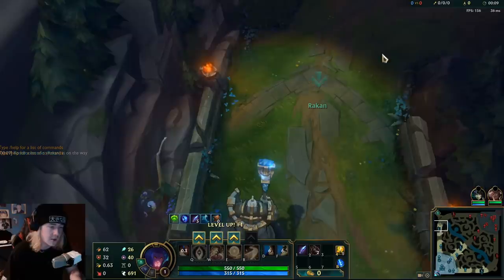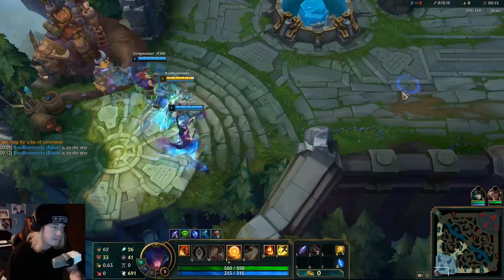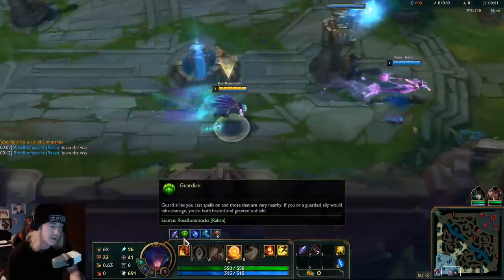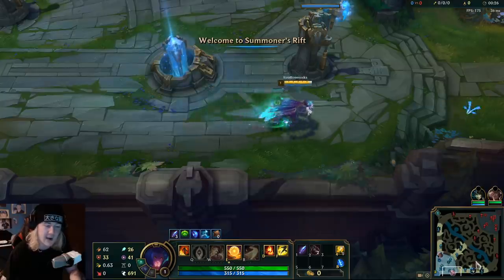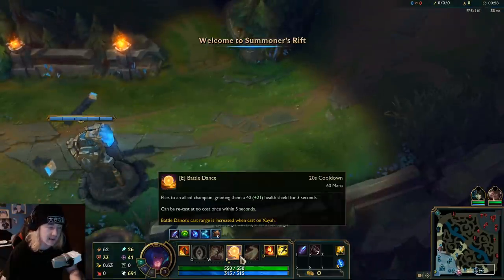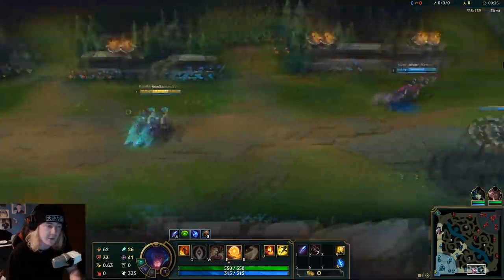So you just go top, right? I'm going to go bot, right? I'm going to get E first, just to see what it's like. The thing with Guardian is, it guards allies you cast spells on or that are very nearby. So if an ally or me would take damage, it gives us a shield. That shield is probably very early on not a lot, but I just want to see if this works.